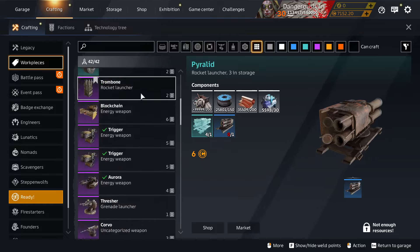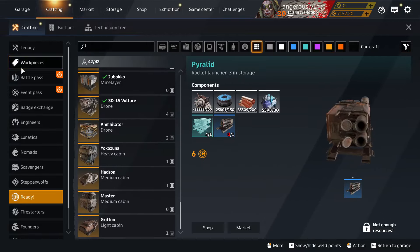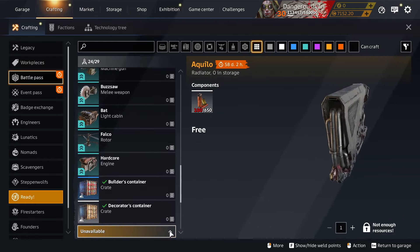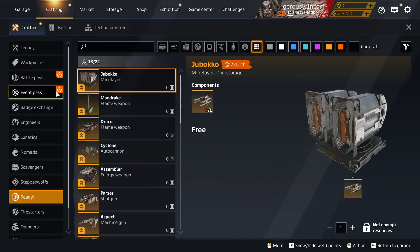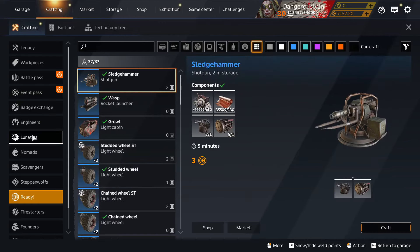There's your work pieces — I've still got quite a few of them, I'm saving them for a rainy day. And then you can see what you can make on your battle pass, and what you can't make on your battle pass you can see by clicking that little drop-down. Now you can get to the recipes and stuff: help on an event, badge exchange, and then your workbenches as before.